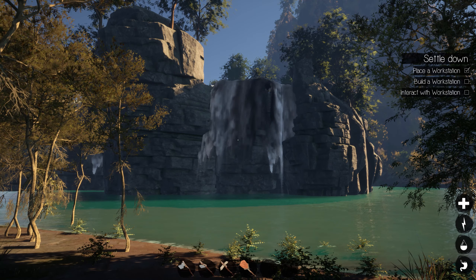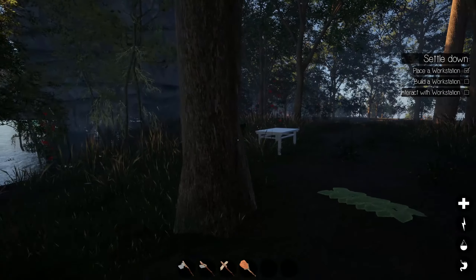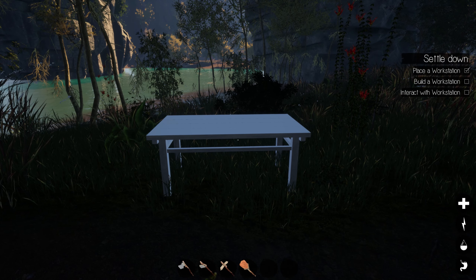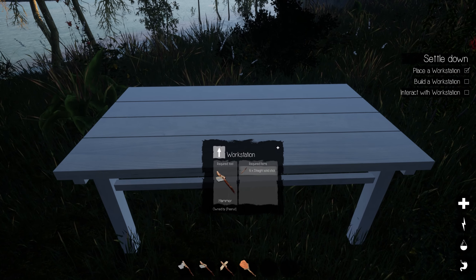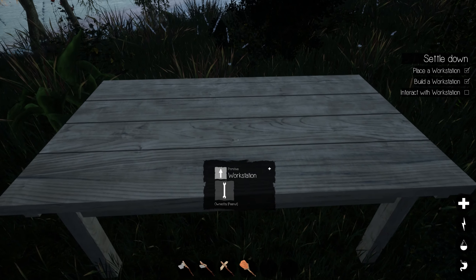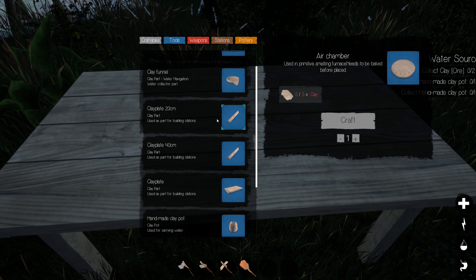Welcome back to Journey of Life. I slept through the night, survived, and started gathering materials this morning. I've already placed a workstation — I haven't built everything yet but I gathered the materials I needed. Let's grab our hammer — 10 straight sticks, at least that's what it says to begin with — and it's built. To interact with it I'll put my hammer away, come up to it and press E. Now a whole bunch of things I can build.